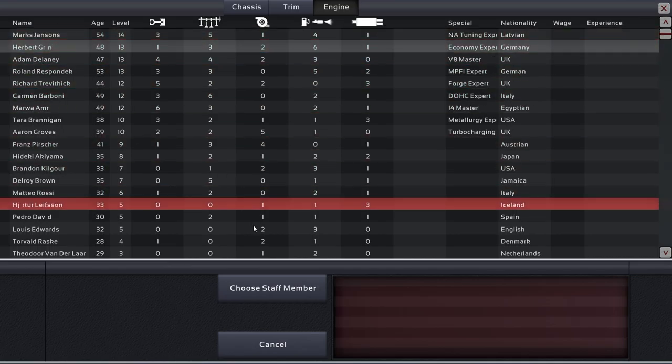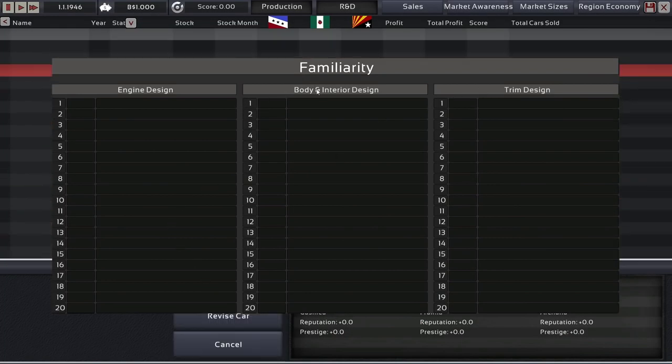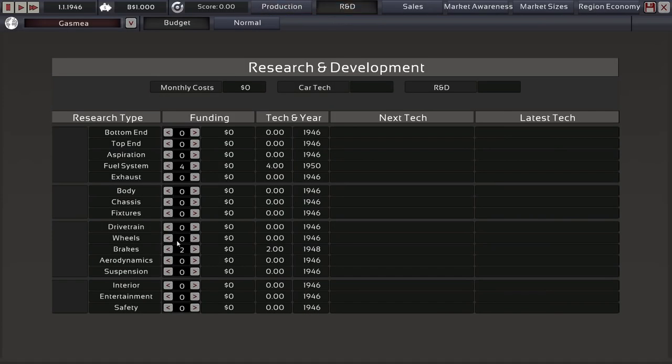I'm going to choose Herbert Grün because he's my favorite staff member — look at him, he is such a handsome fella. I made this setup pretty easy so that we can start out with a medium factory right away. Competitiveness is at one and the markup a little bit harder than usual, so our competitors have 90% of their usual markup, making them more difficult because they're selling for cheaper. Hello familiarity — we are not investing anything into this just yet.